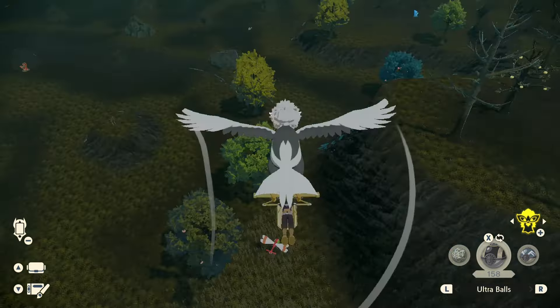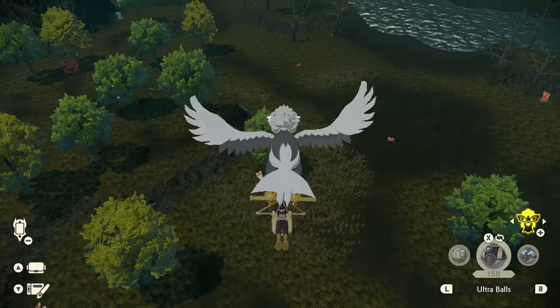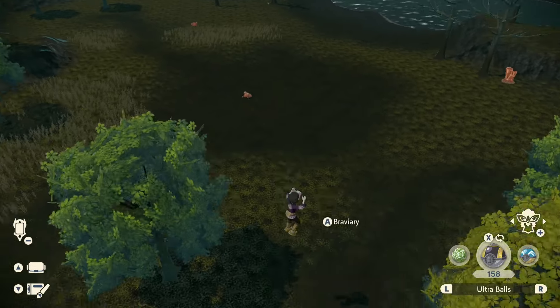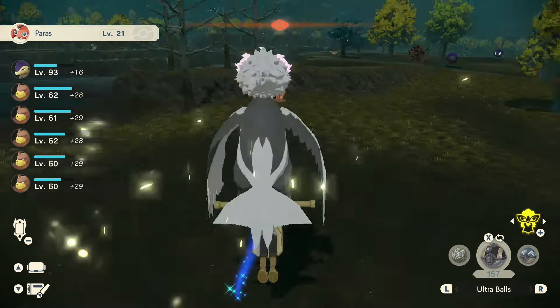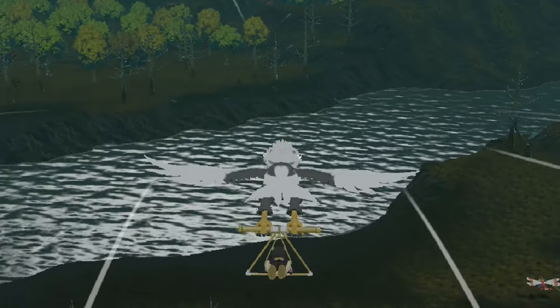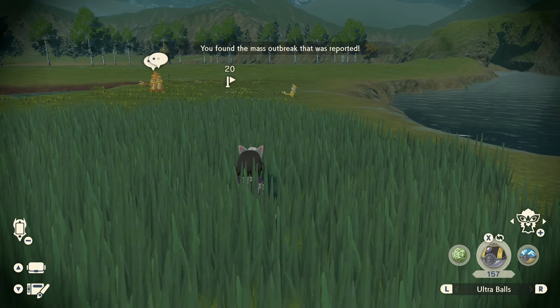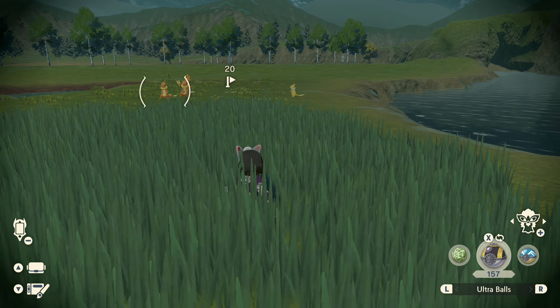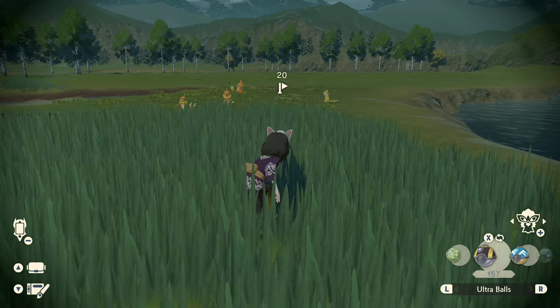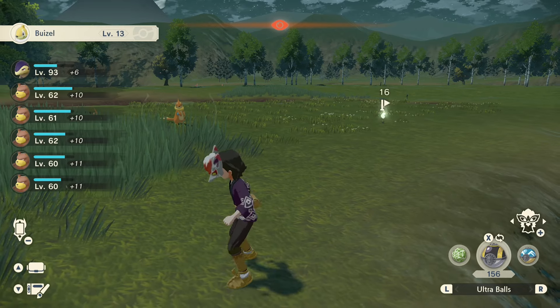Oh — there's a shiny Paras! You've got to be joking me. Nobody wants you. I mean, I'll take you. There we go — we went to an outbreak and now there's a shiny. That took about 45 minutes. I'm not really sure how many outbreaks it took, but it wasn't that bad. Catch it in an ultra ball — cool. And that's method number one.